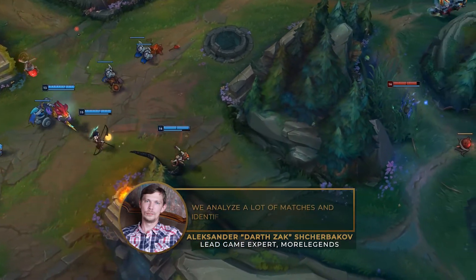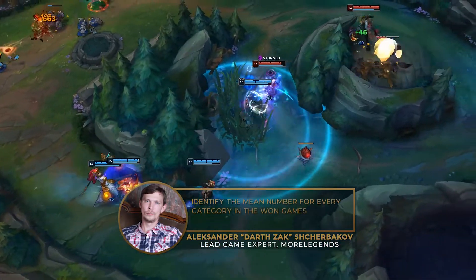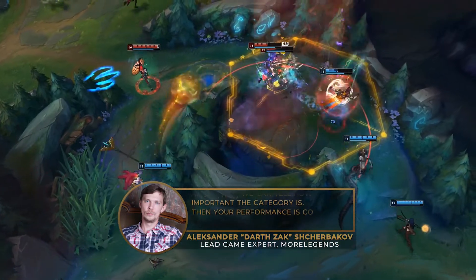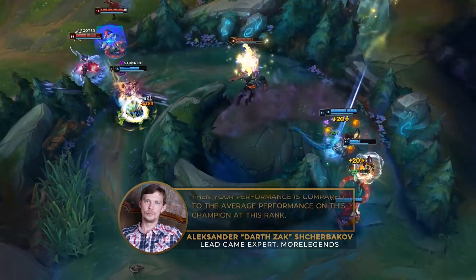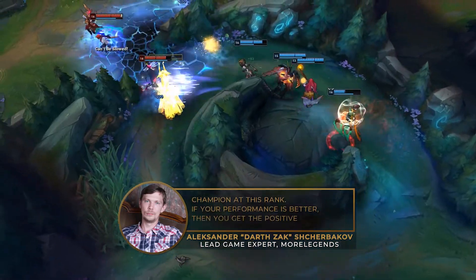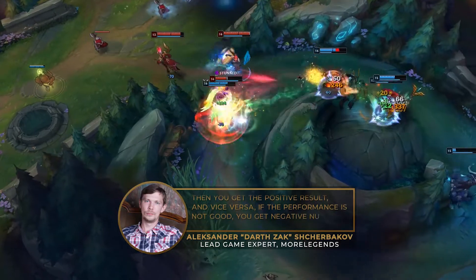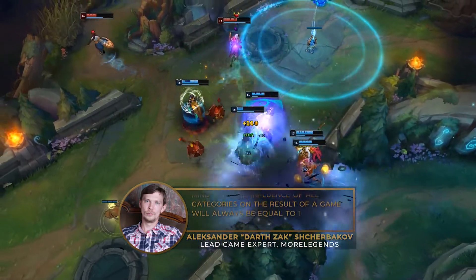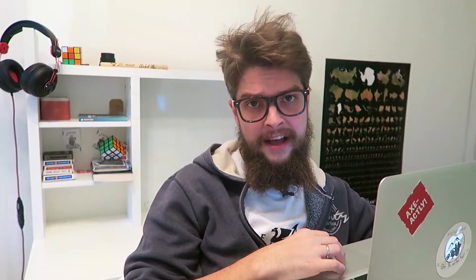The next section shows you all the parameters that the match analysis currently takes into account. This one is a bit tough, so I got a special letter from our crew that explains how it works. We analyze a lot of matches and identify the mean number for every category in the won games and in the lost games at a given rank. After that, we can tell how important the category is. Then your performance is compared to the average performance on this champion at this rank. If your performance is better, you get a positive result, and vice versa. Mind that the influence of all categories on the result of a game will always be equal to 100% in absolute values. To be fair, I don't completely understand that myself, but I surely know how to use it.